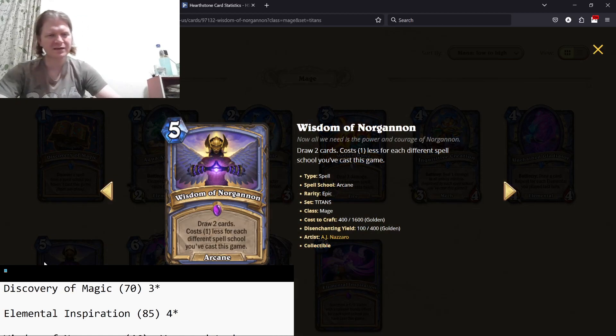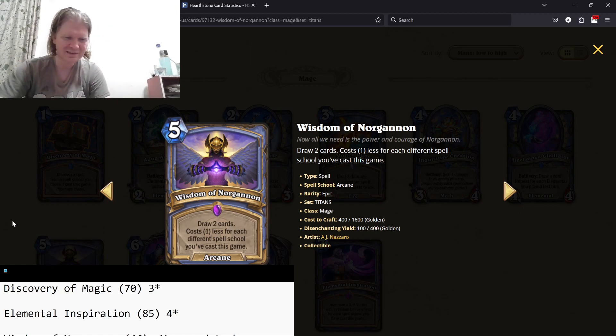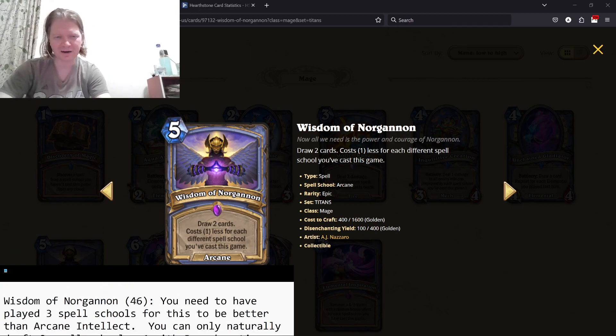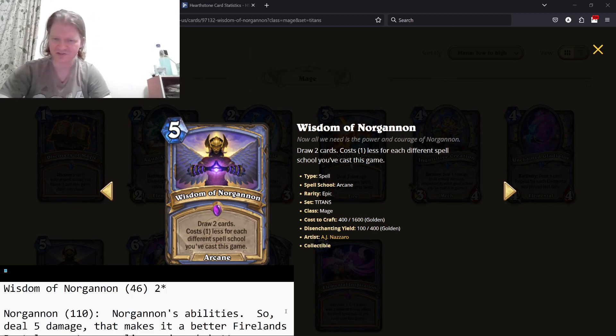Wisdom of Norg'annon — draw two cards, costs one less for each different spell school you've cast this game. This cannot trigger on itself because you won't have cast Arcane before you play it. You need two spell schools for this to be Arcane Intellect, three to be better. You're probably only going to get two schools to cast, so unless you get a bunch of random stuff, this is by far a worse Arcane Intellect. I'm down on this — it's a low two-star card compared to Arcane Intellect, which is a high two-star card.